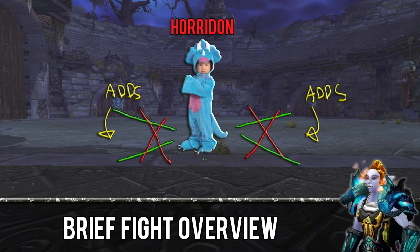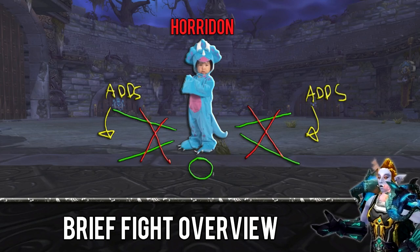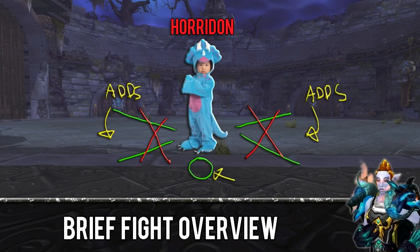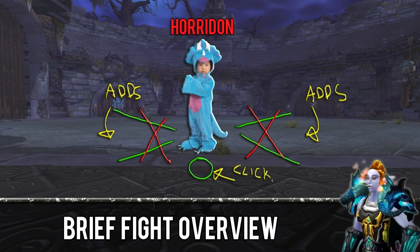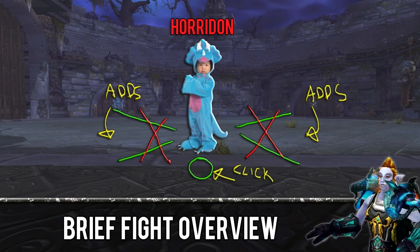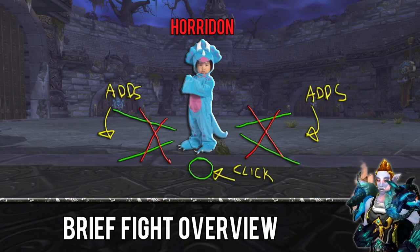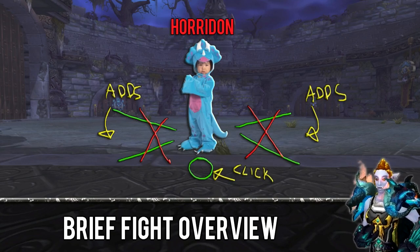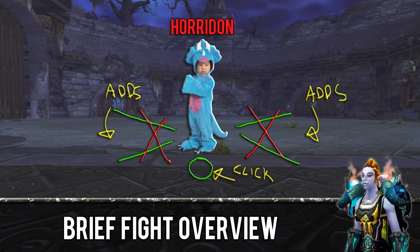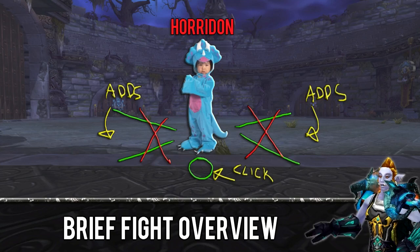There are going to be four doors. When the fight starts, a certain group of troll adds will keep spawning from the same door until you make Horridon bash his head against it. When you're fighting the adds, a Dinomancer will jump down from the roof and needs to be interrupted immediately or he will heal Horridon. When the Dinomancer reaches 50% health, he'll transform into a dinosaur and drop a green orb. Anyone can click the orb to make Horridon bash the door, so if you see it, click it.